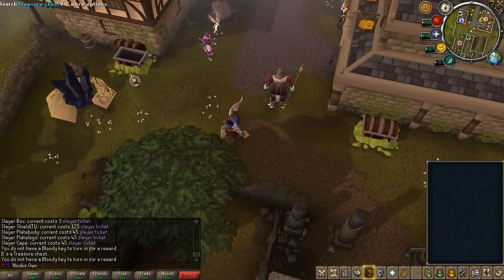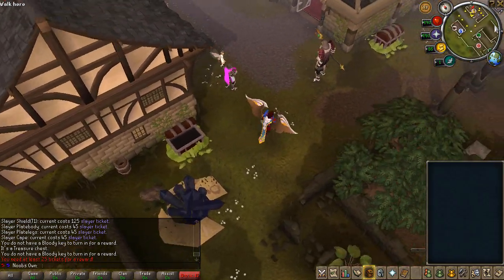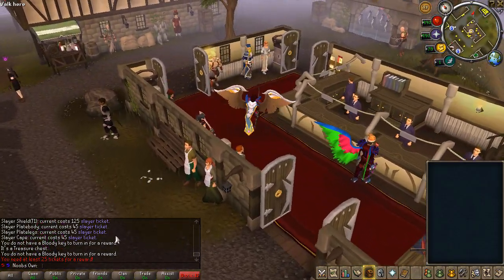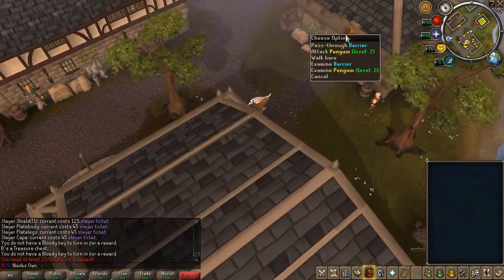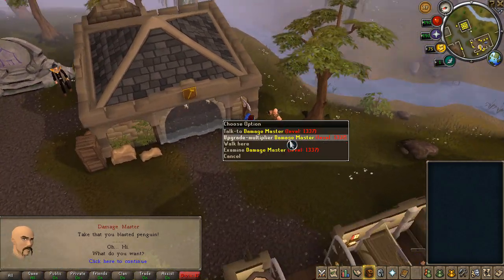Right here you have a treasure chest, but you need a Bloody Key to open it. There's also another treasure chest that requires 25 tickets, which you can get from PVM randomly — then you can open up that chest. You also have Penguins here which you can kill for Damage Tokens.